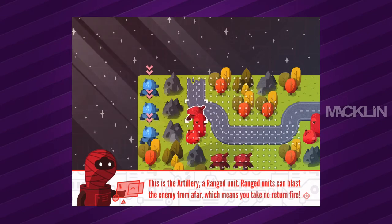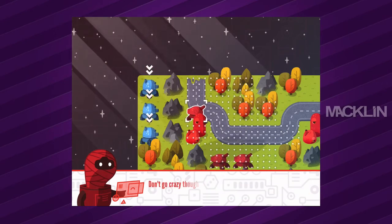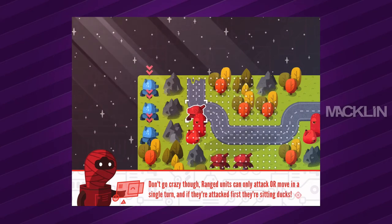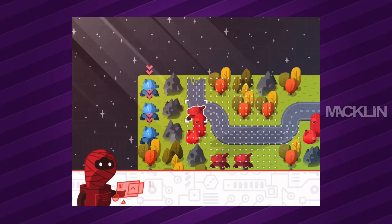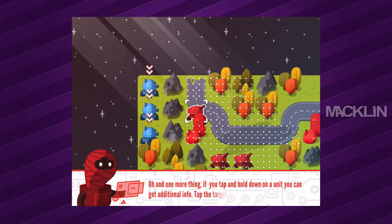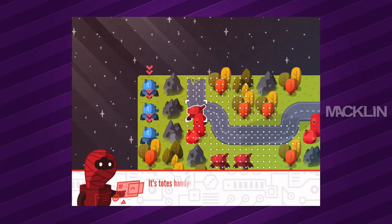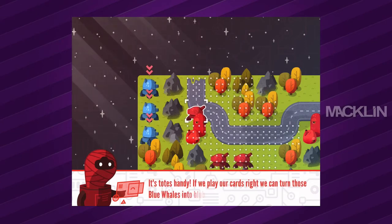This is an artillery — a range unit. Range units can blast the enemy from afar, which means you take no return fire. Don't go crazy though — range units can only attack or move in a single turn, and if they're attacked first, they're sitting ducks. If you tap and hold on a unit you get additional info — tap the target icon to see their attack range. It's totes handy. If we play our cards right, we can turn those blue whales into blubber.